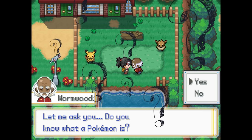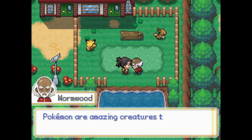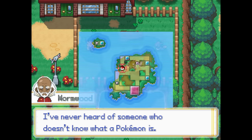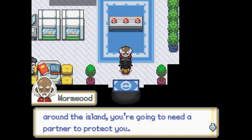The professor then asks if we even know what a Pokemon is, and explains all about the Pokemon that inhabit this world. He tells us if we're going to traverse this island, we need a Pokemon of our own, and being a kind man, he even offers to give us one.